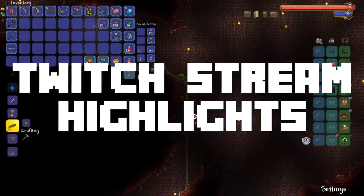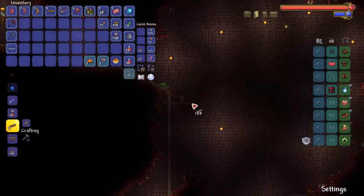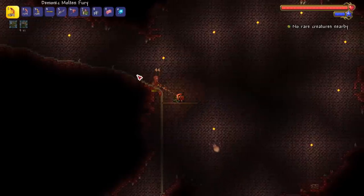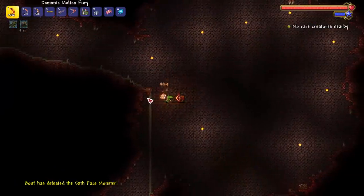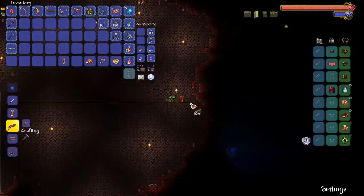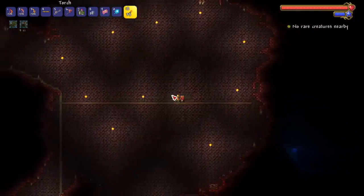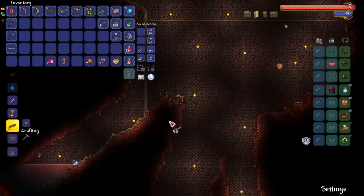Spell tomes only? That might be hard — how are you gonna do damage in the beginning? What tomes can you get besides a water bolt? Even then, you get a water bolt at the beginning and you're gonna have like one or two shots until nighttime. That's like the beginning of summoner, no cap. Wand of sparking? We said tomes only — do you know what a tome is?